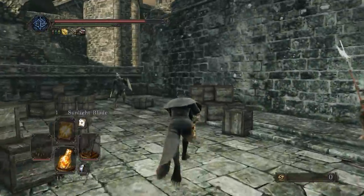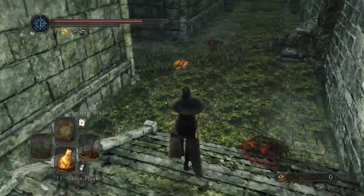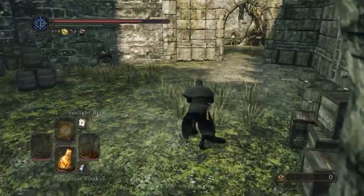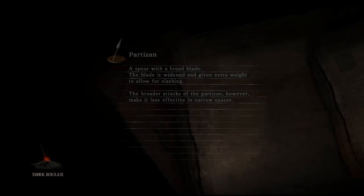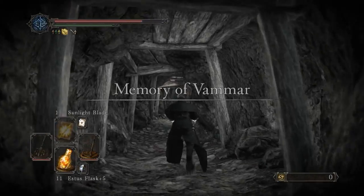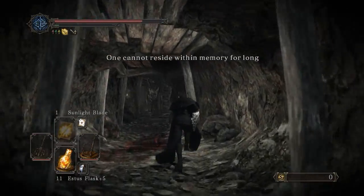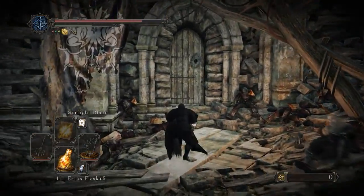The reason why you want to fight each one of the giant memories is that you get a giant soul at the end of them and a fair bit of XP and stuff like that too. Let's get Sunlight Blade ready, and for this first guy we'll go ahead and use the notched whip because he's not too bad.